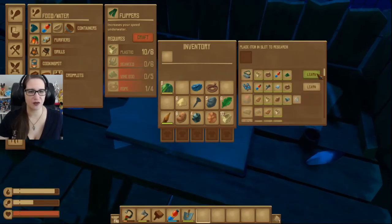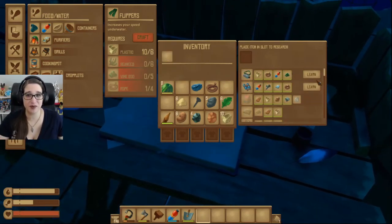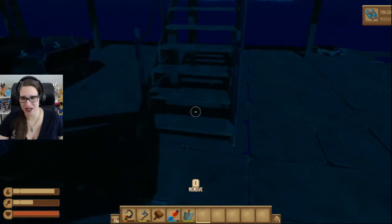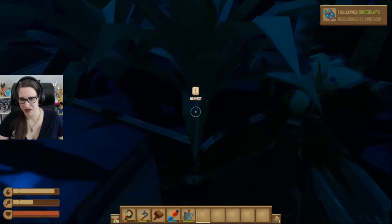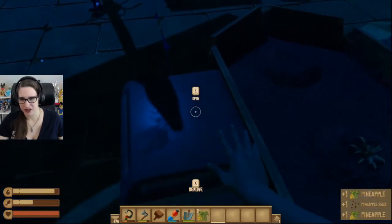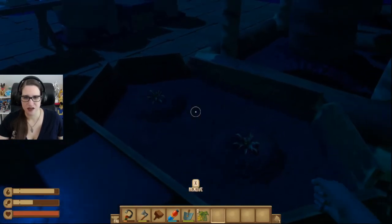And now we can make an oxygen bottle. And binoculars! Wow! Spiffy! And now we can make an oxygen bottle. We're gonna harvest these two. Like that. Use that.